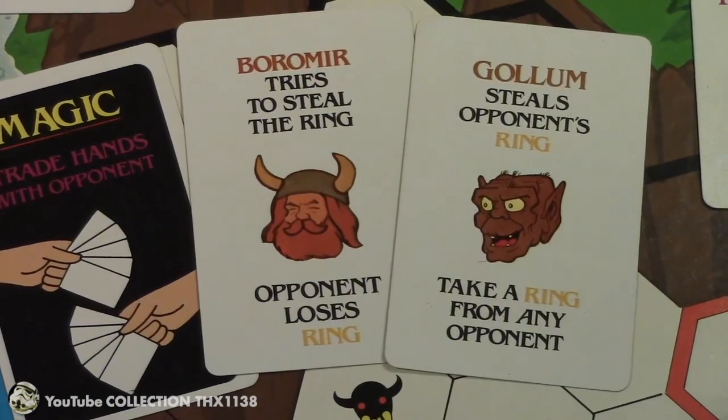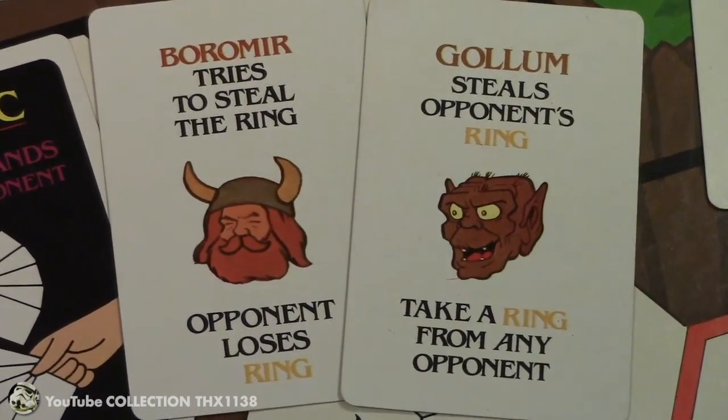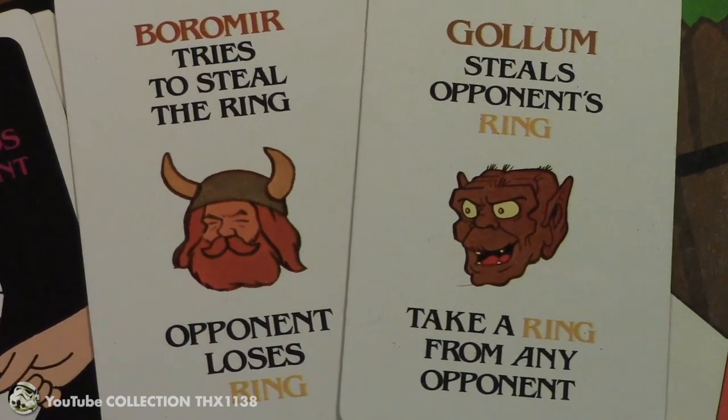These two special cards are probably good to save towards the end of the game. This way your opponent will have a harder time throwing a ring into Mount Doom, and potentially if you don't have any rings left, you can take one from them.